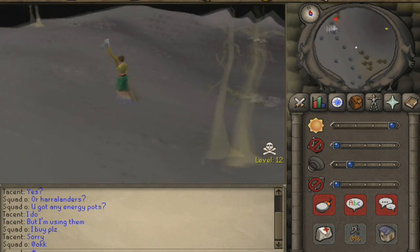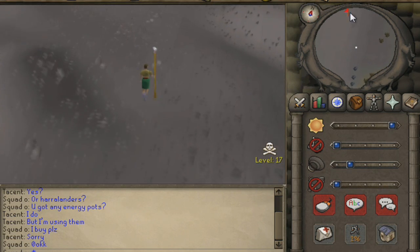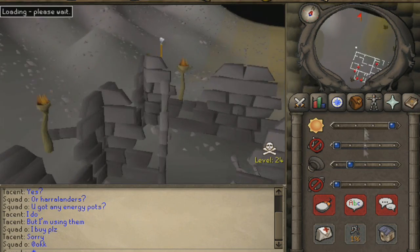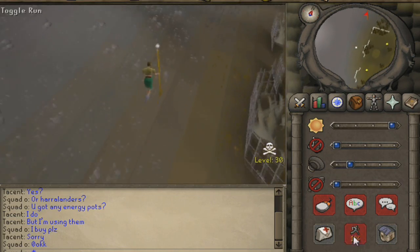Teleport to Varrock, make your way to Edgeville, and follow the route I take. Note that you're going to be in the wilderness again in this part. If you don't have a glory teleport, bring some Falador runes. Follow the method I take here to get your ghostly item from this ghost, then make your way back and teleport to Falador.